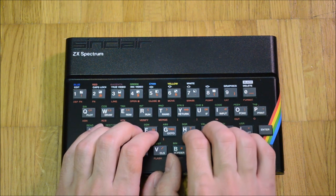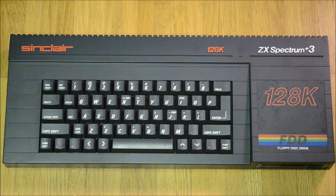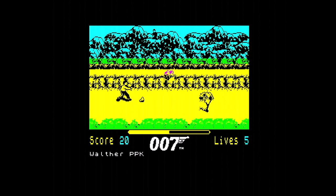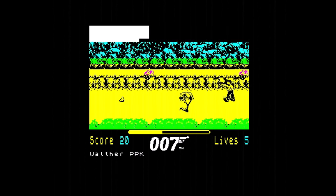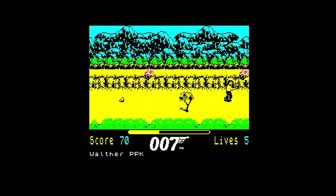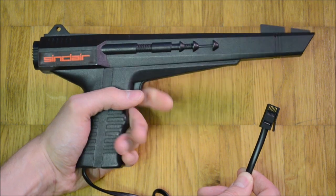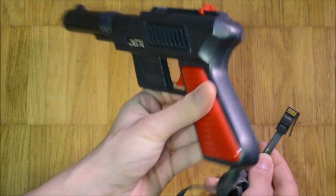Mission Zero is incompatible with the ZX Spectrum 48k and ZX Spectrum Plus 128k because of the fire-to-play game start screen. In my experience, only machines of the Plus 3 type such as the Plus 2A and Plus 2B are able to pass this screen. As of making this video, Mission Zero seems to be incompatible with all common ZX Spectrum emulators. Like the other games of the James Bond Action Pack, Mission Zero only accepts light guns which connect to the BT auxiliary socket. The Cheetah Defender doesn't work well with the game.